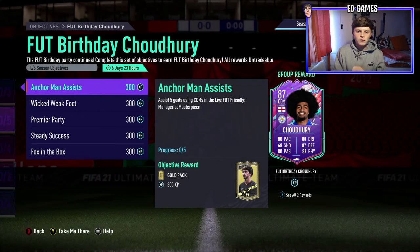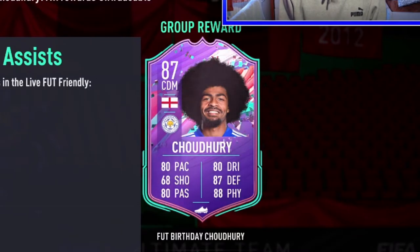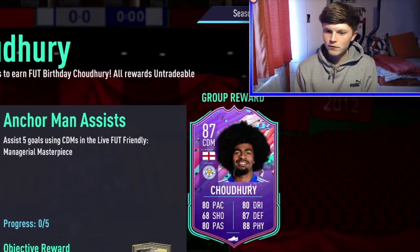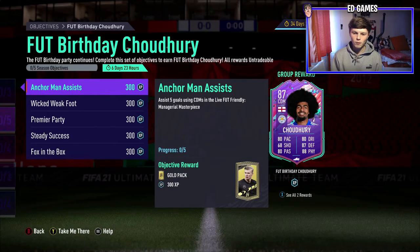Welcome back to another video. Today we have an objective guide for Choudhury, player objective 87-rated CDM, English, Leicester. Looking pretty good — 80 pace, 80 dribbling, 87 defending, 88 physical, 80 passing, only 68 shooting, but he's a CDM so you probably aren't going to take too many shots with him. You get 300 XP for completing it as well, which helps towards your season progress.